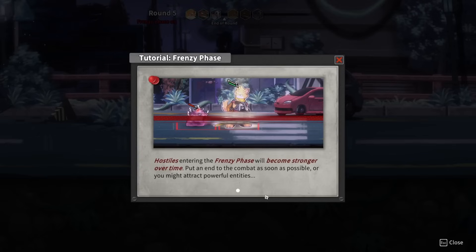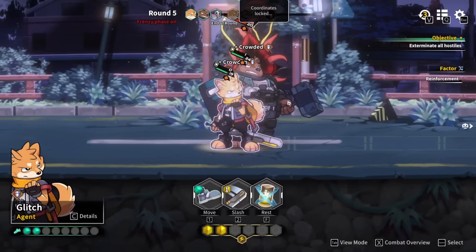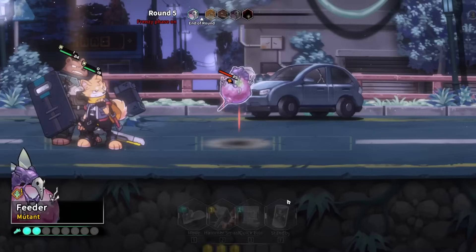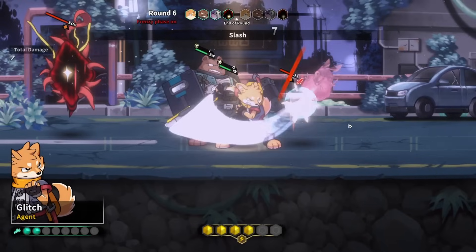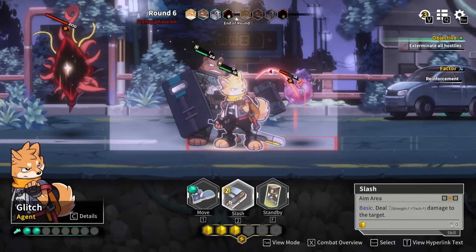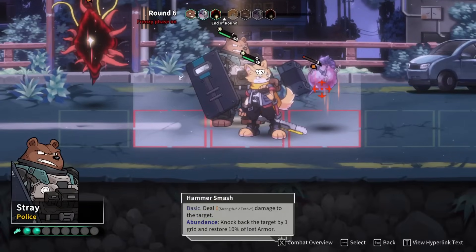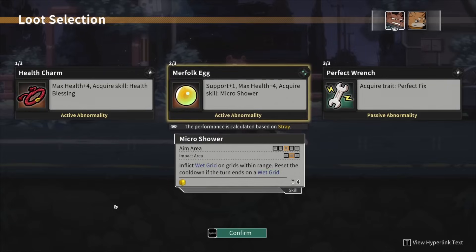Hostiles entering the frenzy phase will become stronger over time — put an end to combat as soon as possible, as you might attract powerful entities. A special entity has appeared. I guess that's to prevent really turtling it out. I'm running away to kill the enemies. All hostiles' damage has increased. We're fine though — we'll have four AP. I think we slash, bring you down, and can use Quick Bite. Yeah, we got lethal anyway as long as Stray goes next — and Stray is going next. All right, donezo.